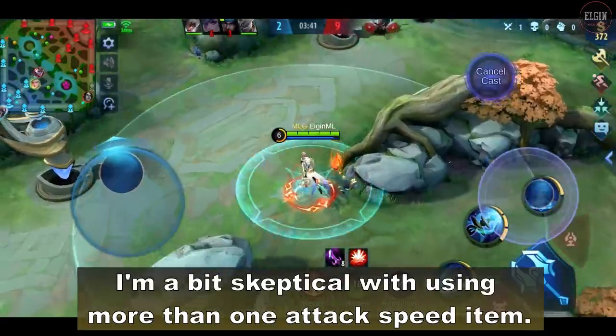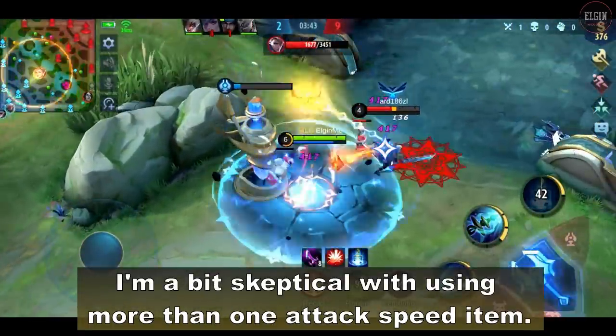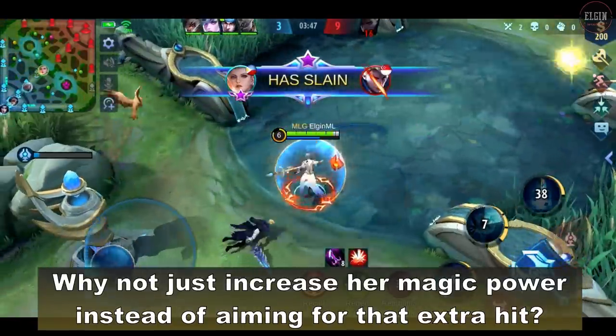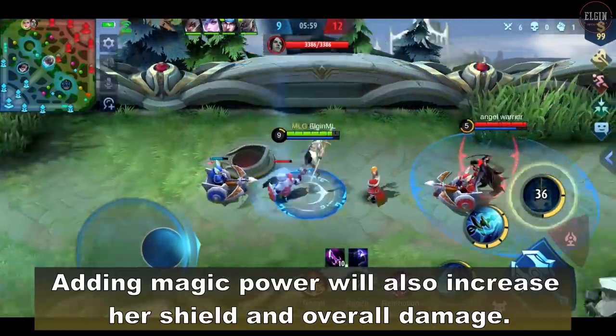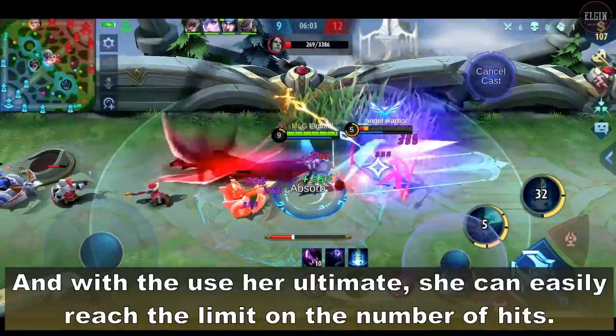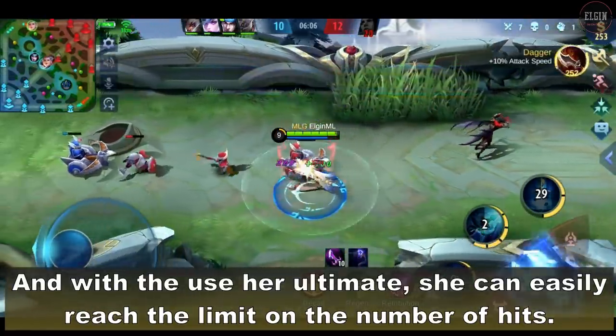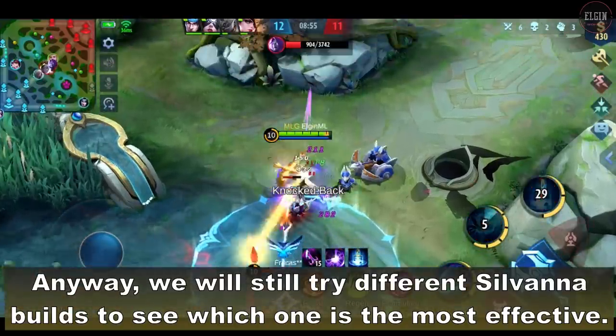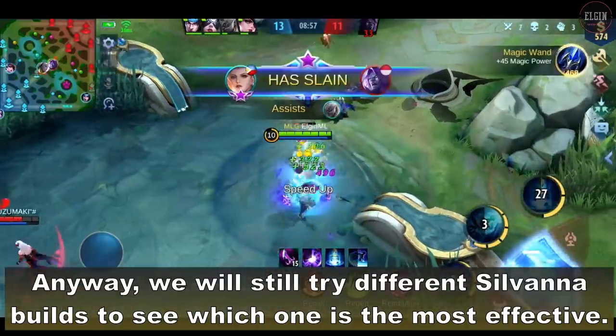I'm a bit skeptical with using more than 1 attack speed item. Why not just increase her magic power instead of aiming for that extra hit? Adding magic power will also increase her shield and overall damage. And with the use of her ultimate, she can easily reach the limit on the number of hits. Anyway, we will still try different Silvana builds to see which one is the most effective.